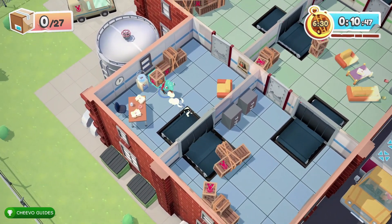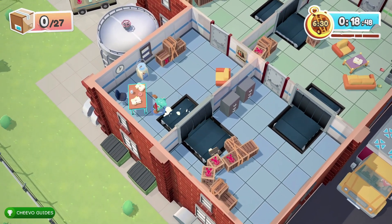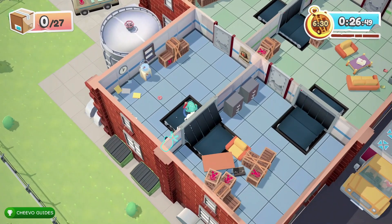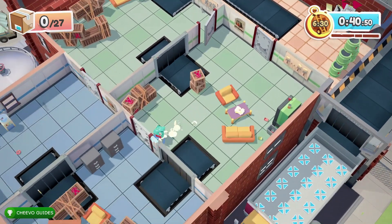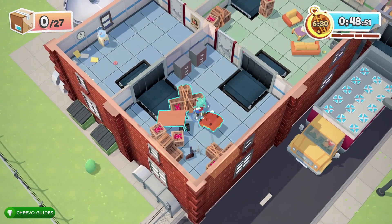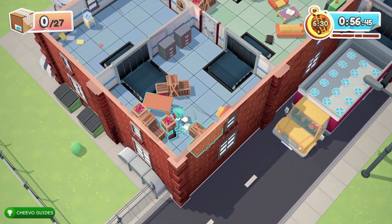The third bonus objective is for not taking any items through the door. There are conveyor belts throughout this level that go from room to room. It all starts in the blue room on the left, then goes into the second nearest blue room, then to the nearest green tile room, then to the second green tile room, and then to the yellow room.